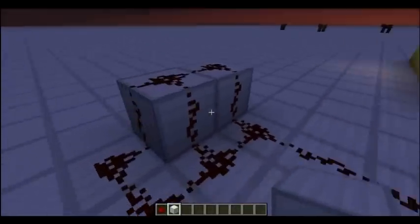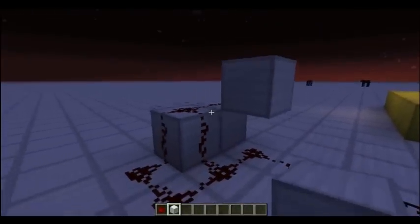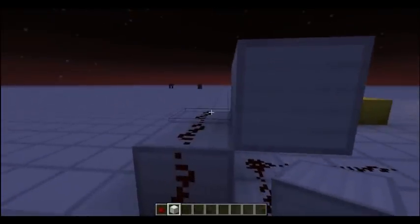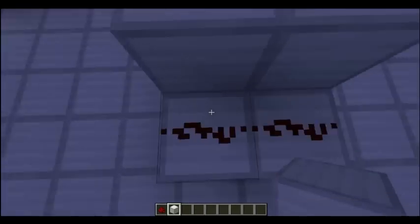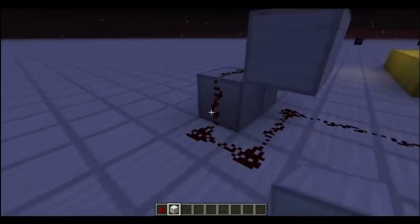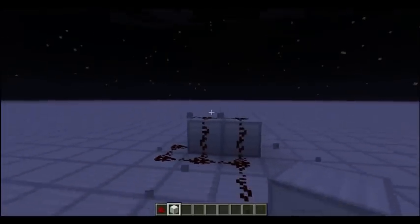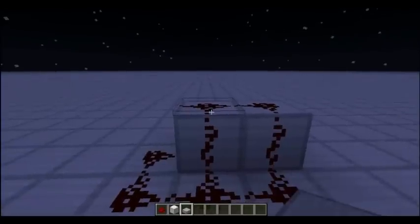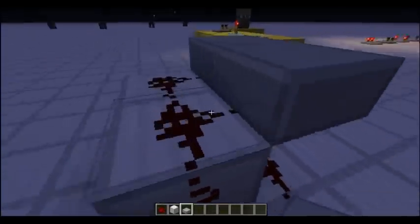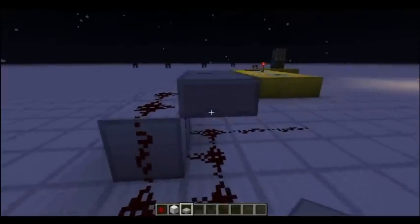Luckily, with redstone wires we can actually place a solid block here and here, and it will actually cut the wire, so to say. This is a really great way for forcing redstone wire to where you want it to go. Now it must be a solid block - if we grab a transparent block such as a stone slab, you can see it is not achieving this effect. It must be a solid block to use this.